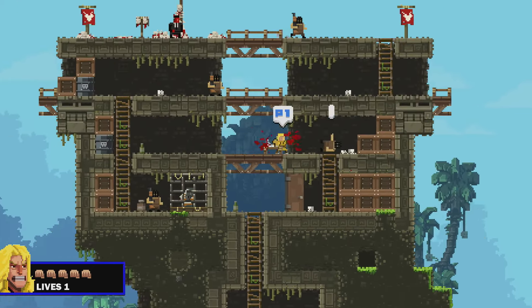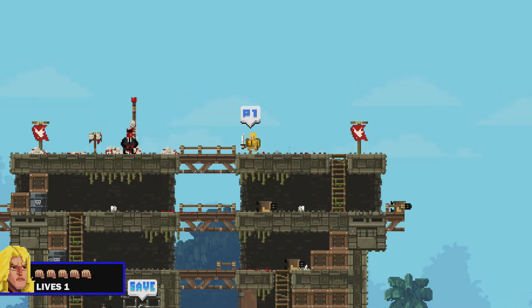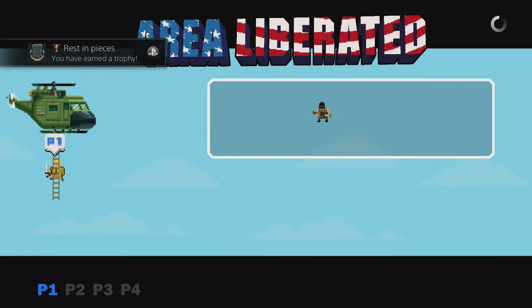We're just going to get to the end so that we can get to Satan, and basically you want to press circle. Circle is a massive punch that makes the enemies explode. So as you can see, punch them, they explode, and we get the trophy Rest in Pieces. That's all you have to do to get this trophy or achievement.